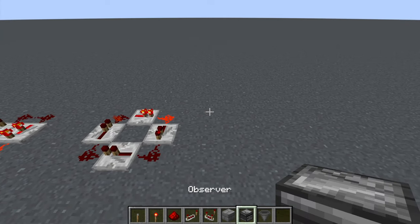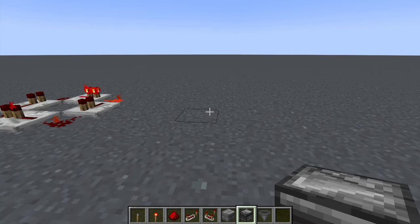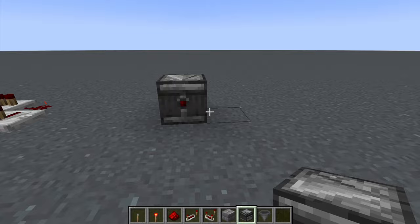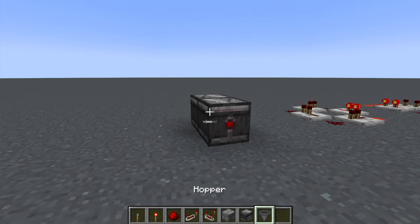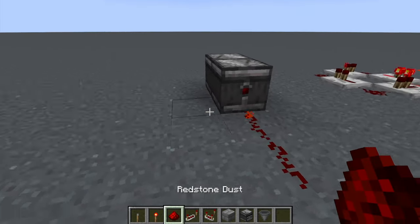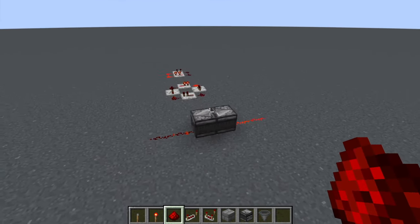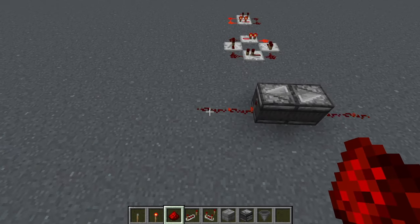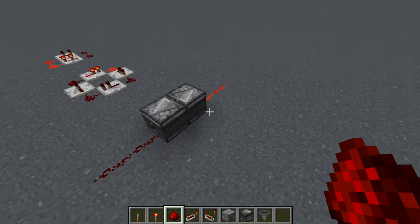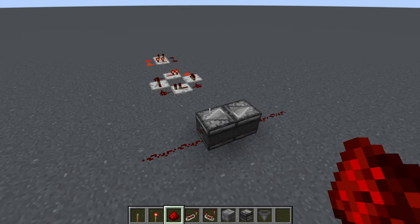The next one uses observers. If you face an observer into itself — one pointing that way and one pointing back — it's going to give you a redstone signal out both sides. That's pretty cool if you ever need a signal going out both sides, or just out one side and you need it to be really quick. This one's going to be handy in some of our other builds.